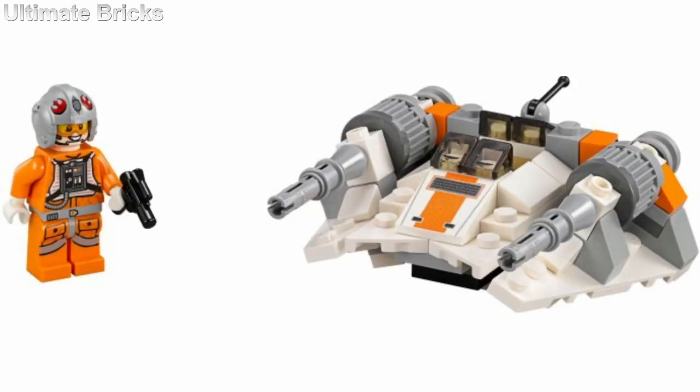In 5th place is the Snow Speeder, or T-47 Air Speeder. I think this one looks great. They usually turn Micro Fighters into squares, and this is kind of a vehicle that is already pretty much a square — width and depth-wise at least. So I think it translates really well into the Micro Fighter format, and the nicely detailed pilot is great as well.